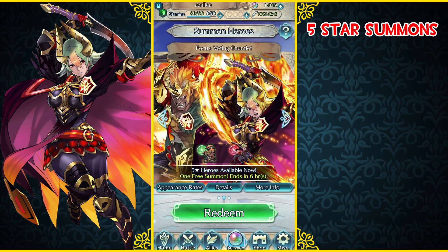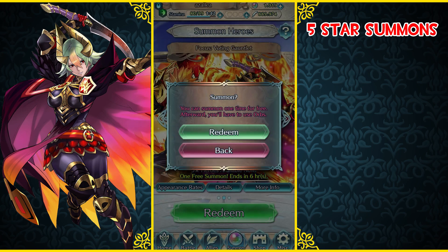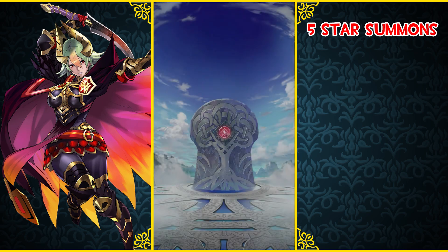Now we're gonna go over here to the Voting Gauntlet banner. Helbindi with Green Duel Infantry and Leorn with Red Duel Flyers. Let's go ahead and jump into this - there's only six hours left. I summon at the end of this banner. I thought this was gonna last until tomorrow, but apparently it doesn't. So unfortunately I can't wait to see the Fae Channel to see what changes could possibly come into Arena. But oh well, we're just gonna dive into this. We're gonna go with the red one first and summon on both the greens.